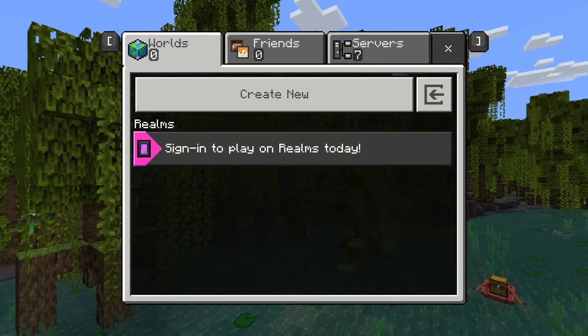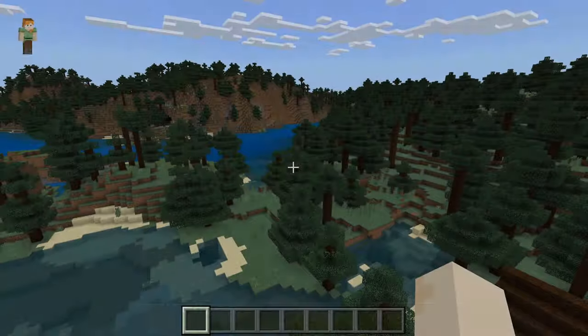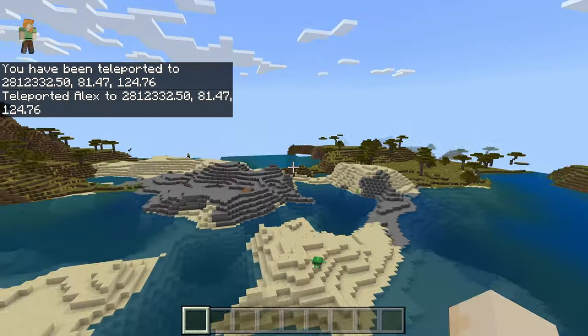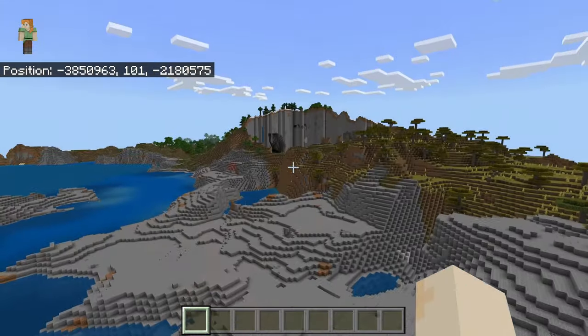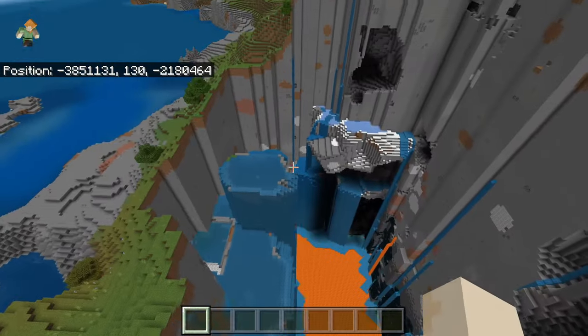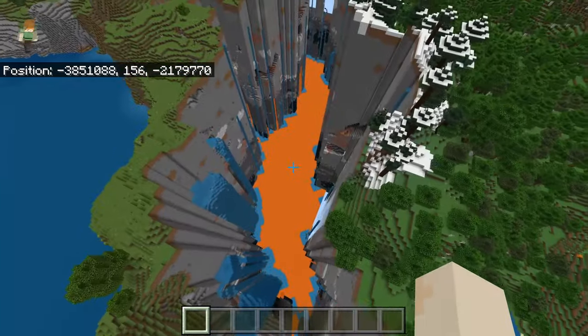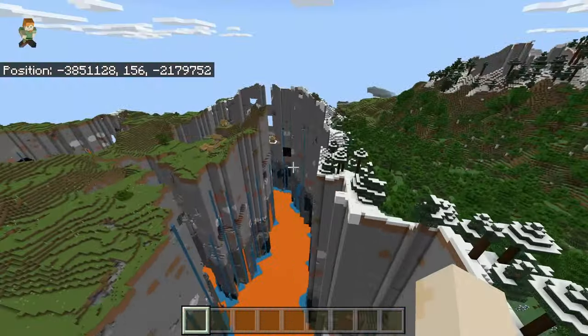Installing Minecraft Bedrock Edition, I was able to navigate to this terrain anomaly. It doesn't seem like it's working — oh, here we go. I think we might have found the Far Lands in Bedrock Edition. Whoa, look at that. That's so cool. It's just huge lava castles.